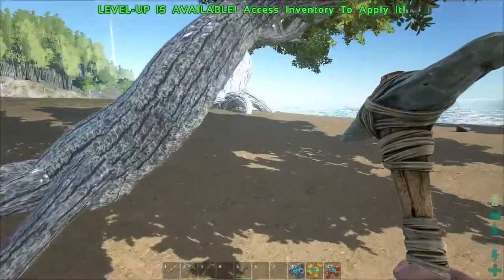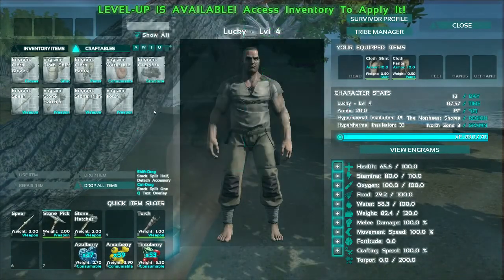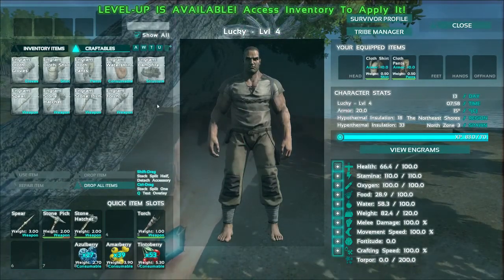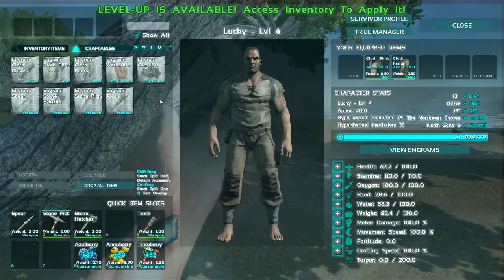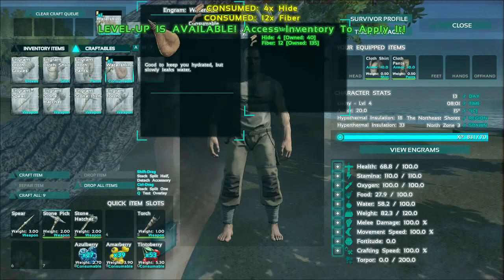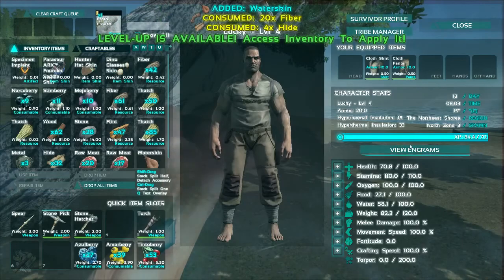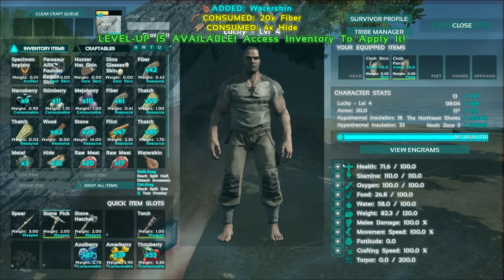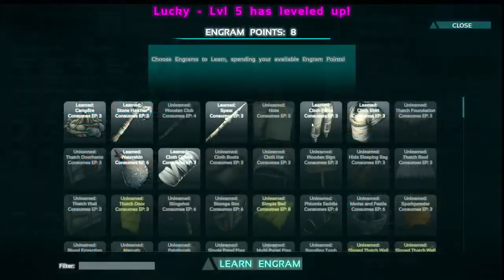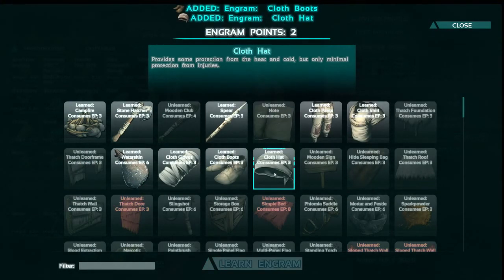Got another level up there. The aim is to get some armor in place, a very basic structure with a campfire to cook meat on, keep hunger up, and get the water skin and gloves as well. I've also got more level up points, so let's put some more into weight.